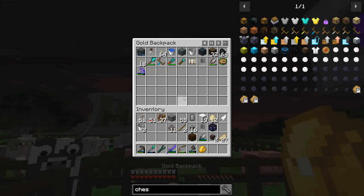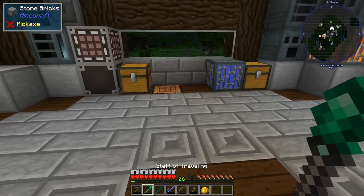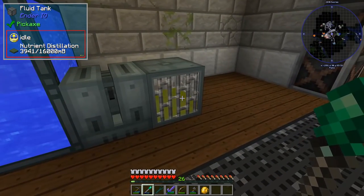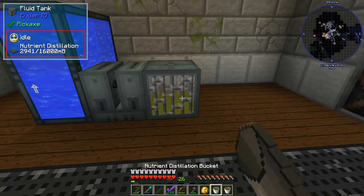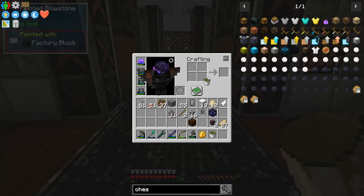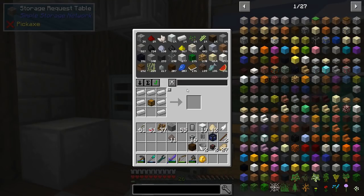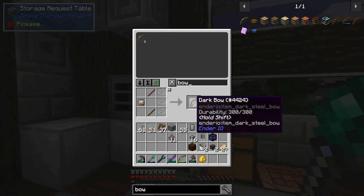The nutrient distillation is ready - I've got four buckets. I'll grab a couple and now I can make nutritious sticks. Let's go ahead and make the dark bow.